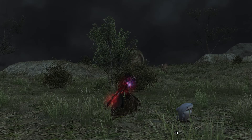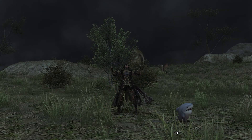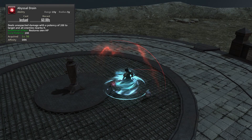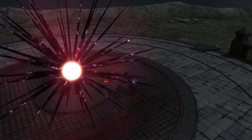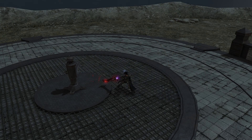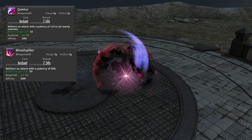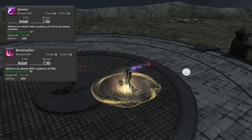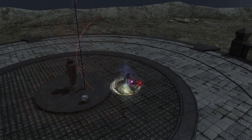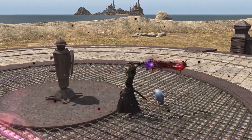Other than damage abilities, Dark Knight has a lot of abilities that help you fully utilize the power of Darkness. You can use Abyssal Drain to get HP back from your opponents, as well as Carve and Spit to get MP back. Another cool ability is Delirium, which lets you use Quietus and Blood Spiller without any cost. Those are basically your blood gauge or mana dump, so being able to use them for free and gain resources back is huge. Make sure you're using that one off cooldown.